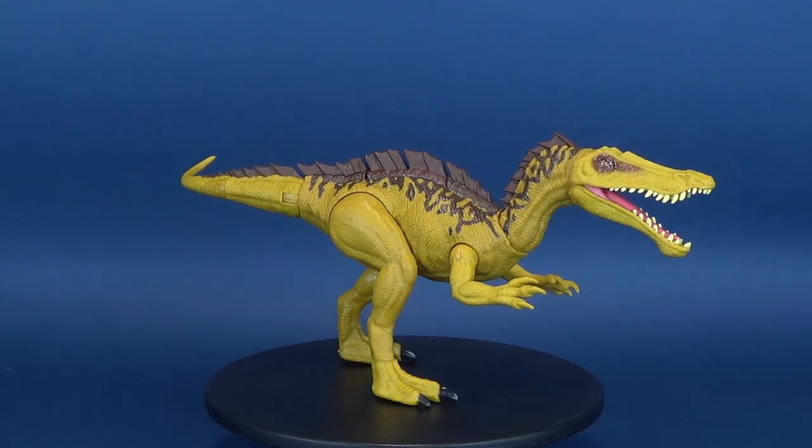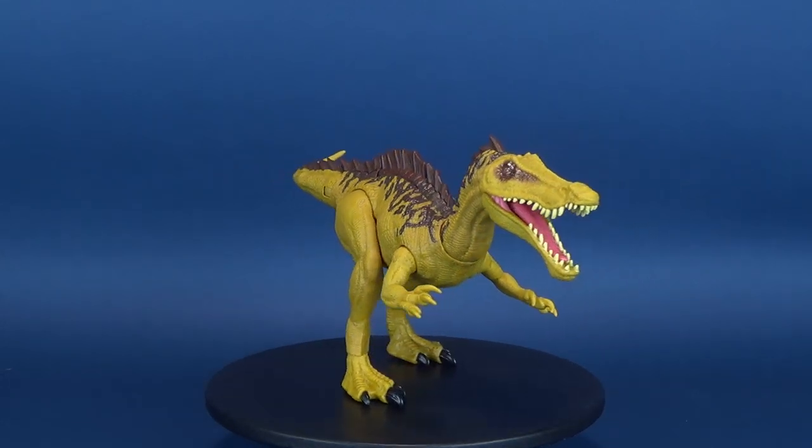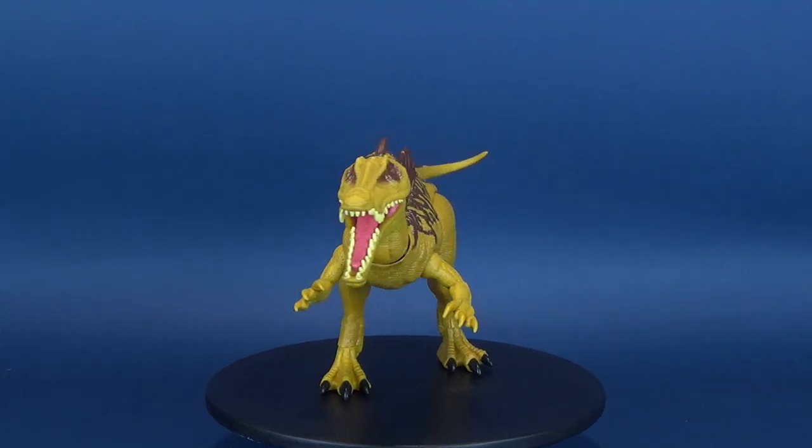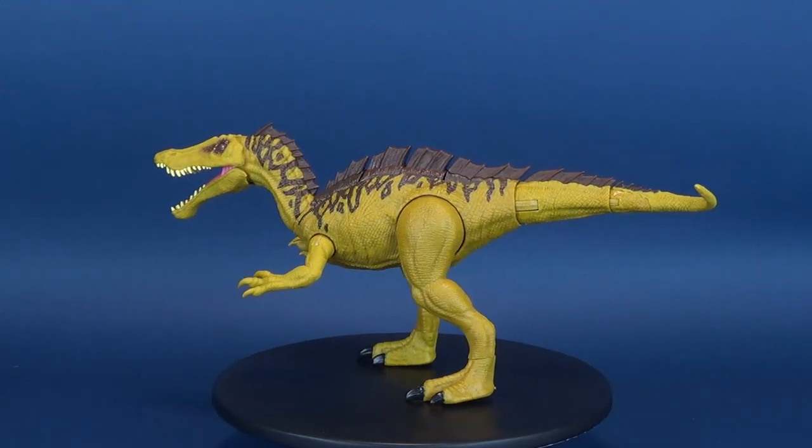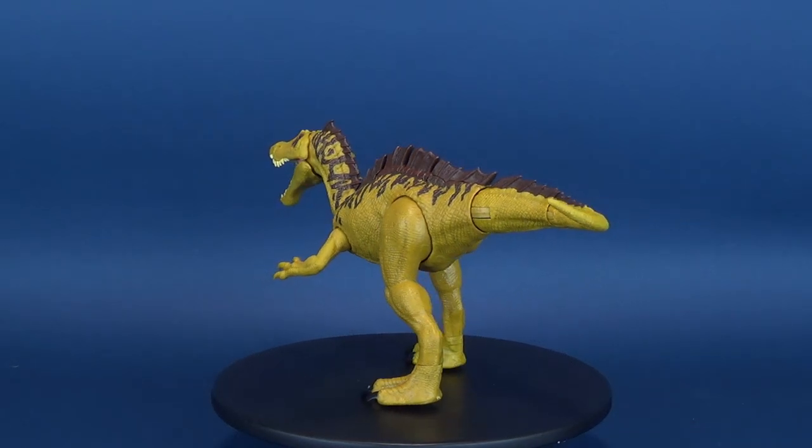The dinosaurs are loose again! Here's your look at the new Mattel Jurassic World Dino Rivals Suchomimus, sporting a brand new Mega Duel Attack. The Suchomimus can attack both by its tail and its giant jaw.